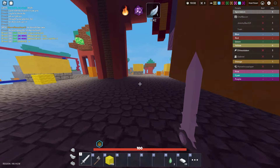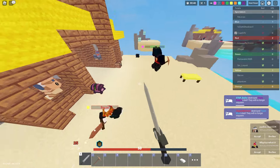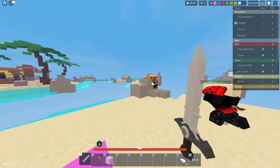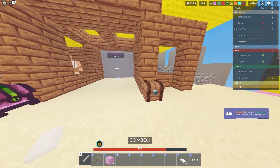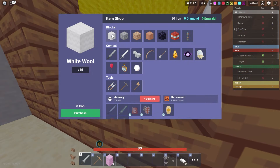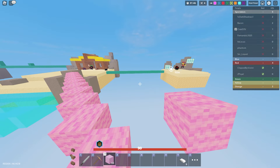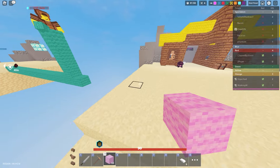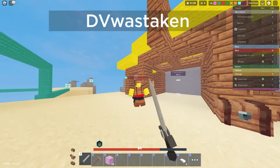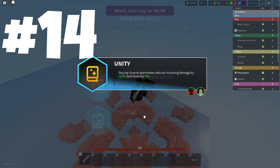Number 15 is Sword Master. I actually use this one a lot, especially in solos, because I want that sword right away. You start with a stone sword, and all swords are 30% cheaper. This is kind of dependent on the kit — like Elder Tree for example, this is really crazy. Cheap swords mean you can spend resources on other things like crossbows very quickly. But once you die you kind of lose that stone sword, so it's still kind of bad in some situations.